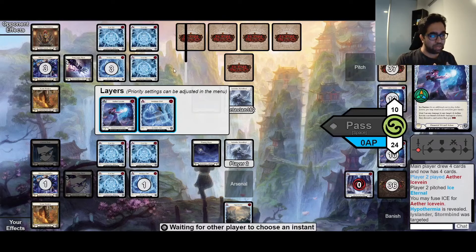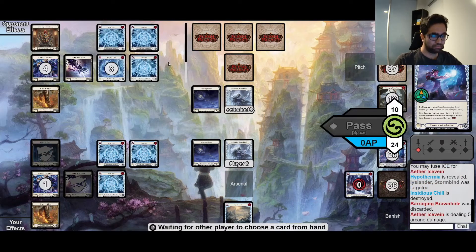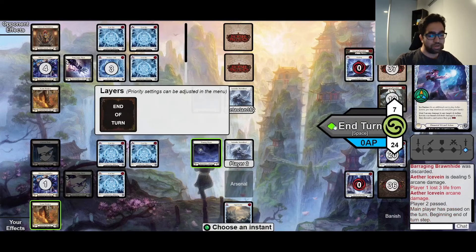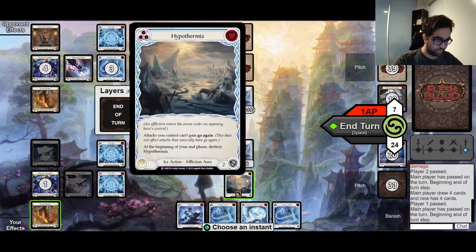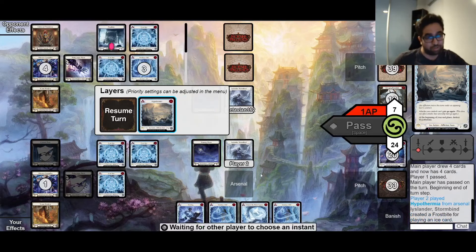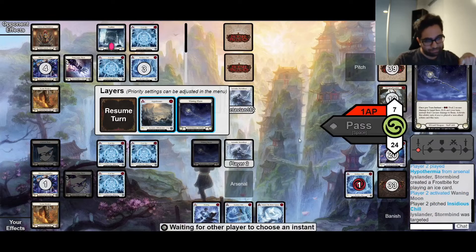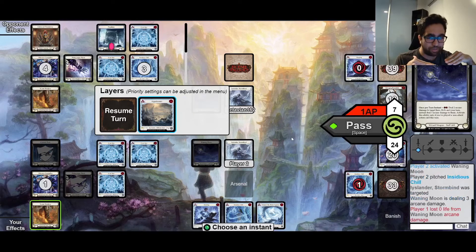I would have liked to arsenal the Ice Eternal here but there was no way to do that while also fusing the Ice Fang, so I just arsenal the Hypothermia, which is still 3 damage because of the Frost Axes. We get to leak in more damage - opponent's at 7 with only one card remaining. So if we draw a red Ice card we can Striders out and basically have the win. We don't draw a red Ice card - we drew a Frosting, which is the closest thing we can do.